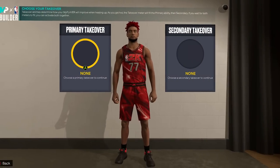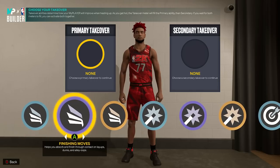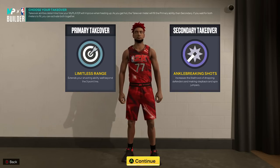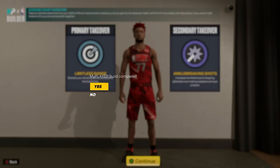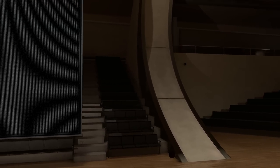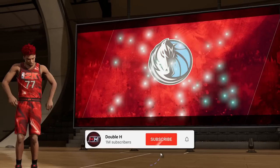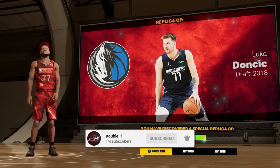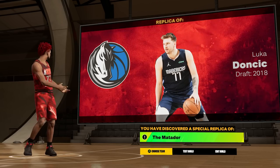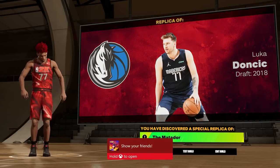For the primary takeover you get Slashing, Shot-Creating, and Sharpshooter Playmaker options — you can choose any of these, it won't affect your build name. Personally, Limitless Range and Ankle Breaker sounds pretty glitchy with this Luka build. Let's go ahead and complete the build. This is my favorite part — we're going to see the shades: LaMelo, D'Angelo Russell, Shy. And that is going to unlock the easter egg build name — the Matador — as your build name in the park. Yo, this is too fun, I have to take a screenshot!